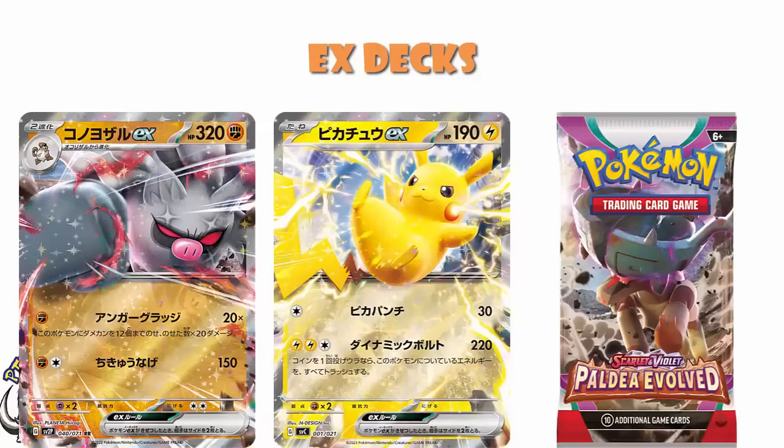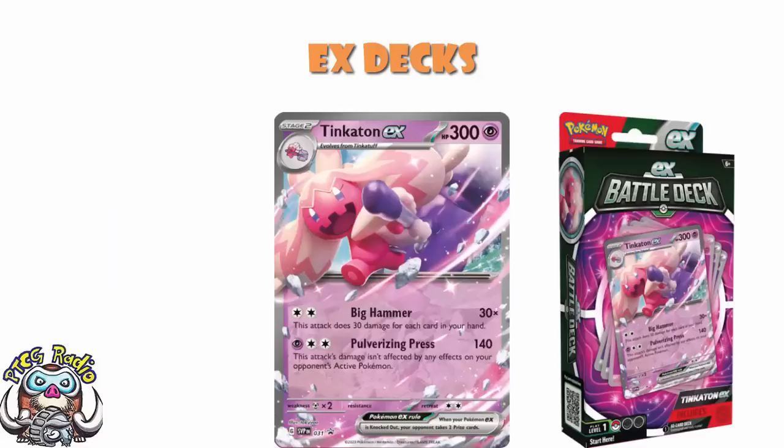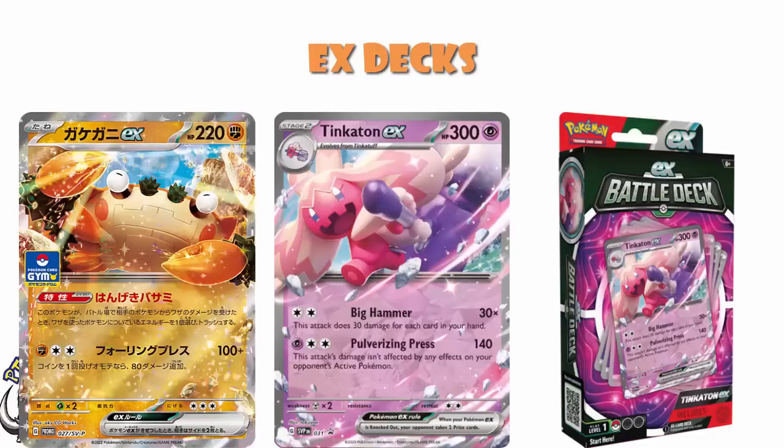So if we were to take Tinkerton out of the set, we would have to replace it with something. And there are options — there was a promo Cloth EX that Japan has had that we haven't. So Cloth would work. That absolutely is an option. But that's generally not the way Pokemon tend to do it.